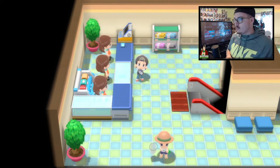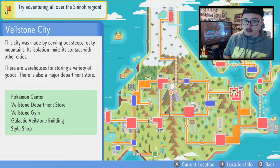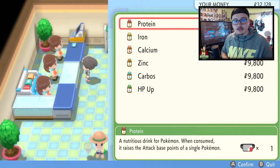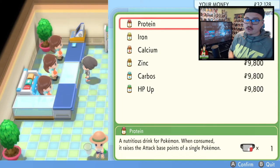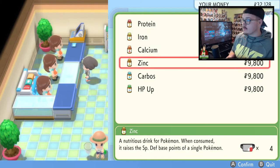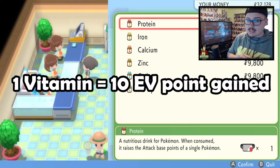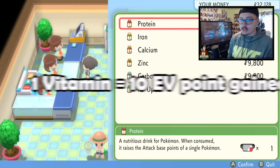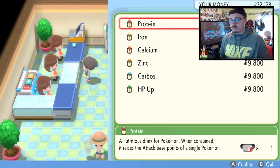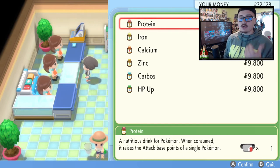To do this in BDSP, come over to Veilstone City and head to the Department Store. Go up to the second floor and talk to the middle lady — you'll be able to purchase all of the vitamins. Protein increases Attack EVs, Iron increases Defense, Calcium increases Special Attack, Zinc increases Special Defense, Carbos increases Speed, and HP Up increases HP EVs. Each vitamin increases the EV stat by 10 points, so you'd need 26 to max out a category. Just farm some money — battle the two elderly trainers outside Hearthome City — and buy an abundance of them.